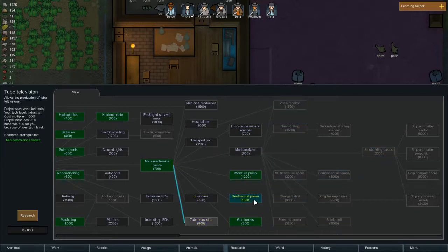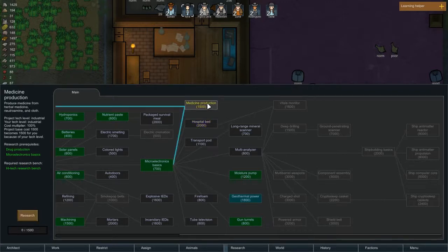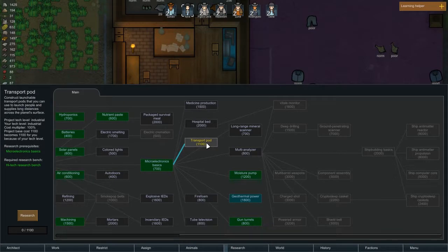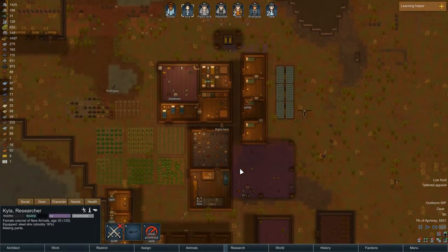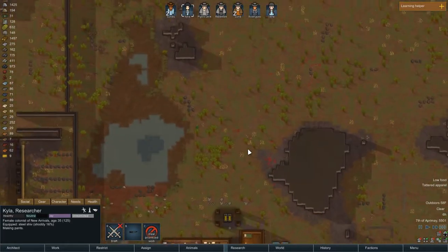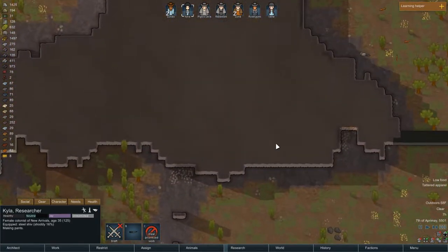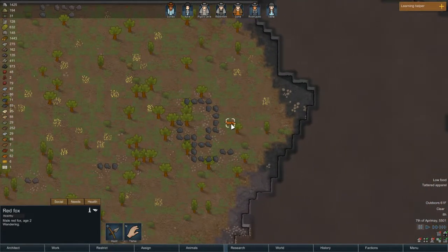Maybe tube television research will be after geothermal. Hospital beds will be nice. Medicine production — produce medicine from herbal medicine. Transport research: launch people and supplies long distances. My understanding is you can actually have multiple colonies going at once. We're not going to be doing that here — I'm still learning the game, and trying to balance two bases at once would be a little much for me. But it's an interesting aspect to have in the game.